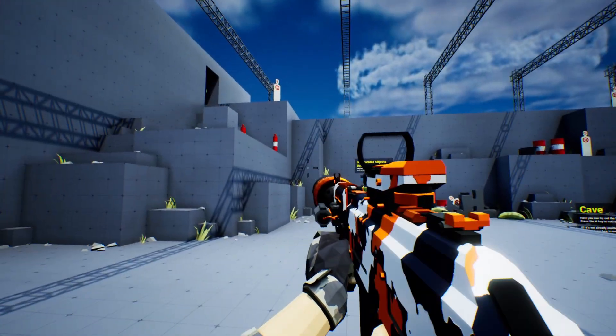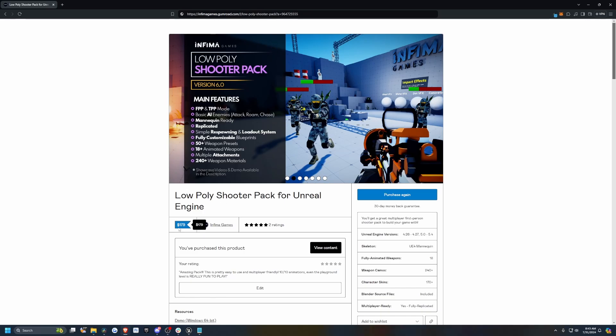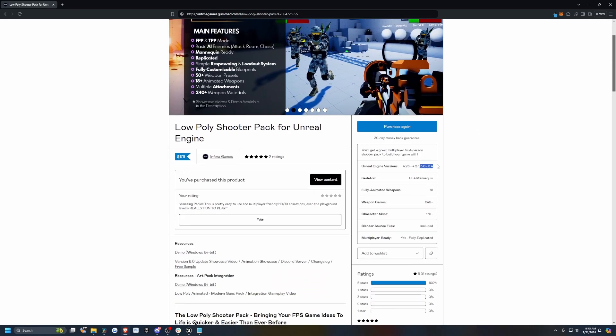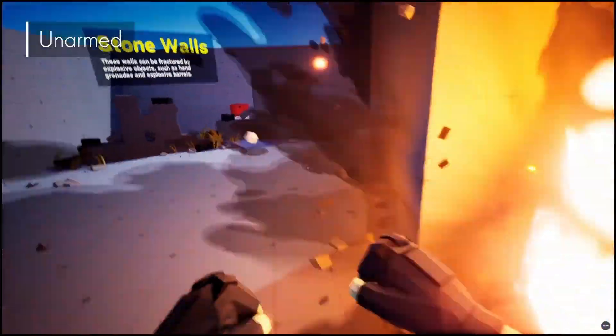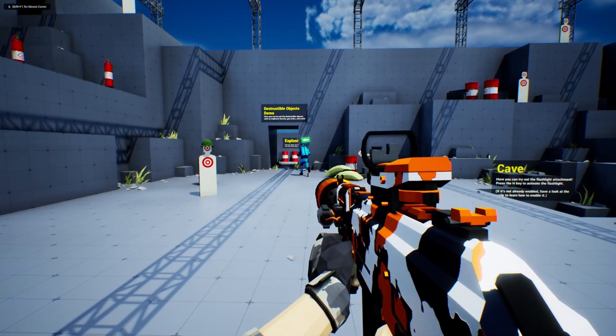Welcome back to Code of the Row. In this video I'm going over the Low Poly Shooter Pack by Infima Games, available on Gumroad for $180. It's fully replicated, first and third person, comes with AI, mannequin-ready respawn and loadout systems, more than 50 weapon presets, animated guns, customizable weapon material attachments, and it works with the latest version of Unreal. It has glaring five-star reviews. The recent update added unarmed combat and more explosives. The pack is basically their entire bundle — animations, low poly weapons, characters, and AI.